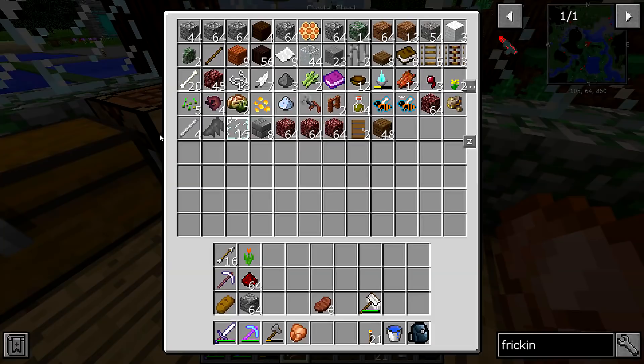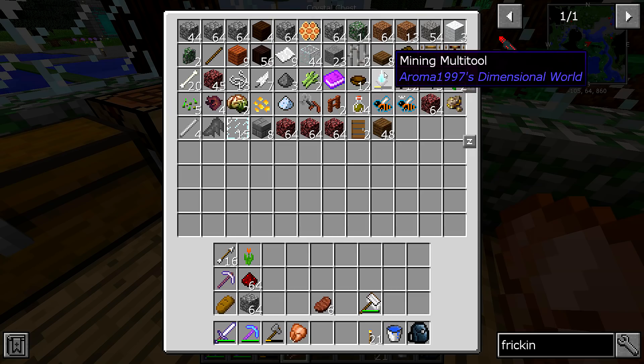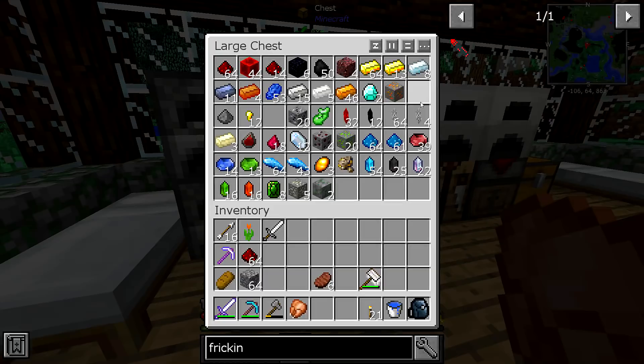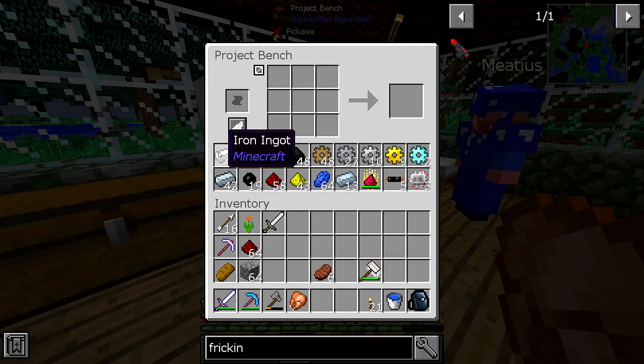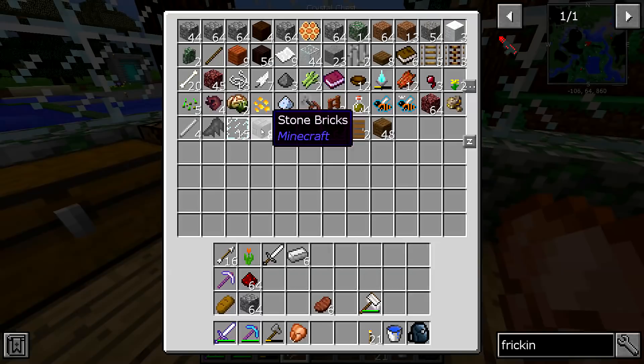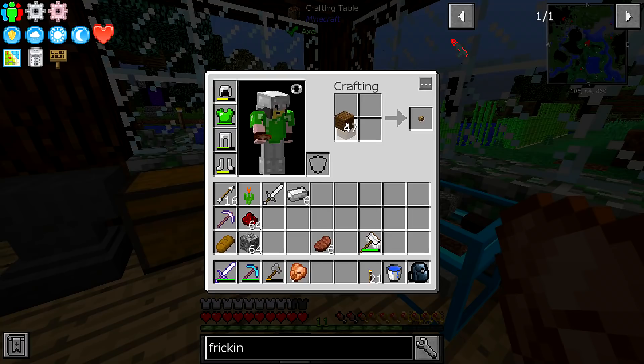I don't know, it's been so long since we've used any of these. There's Tech Reborn rubber. This is why I've been doing it with the sticky resin from IndustrialCraft - we can smelt it down, we can redstone furnace it down. If we use the carpenter - rubber, crafty rubber, centrifuge - no. If we use the sapling infuser we can get rubber wood.